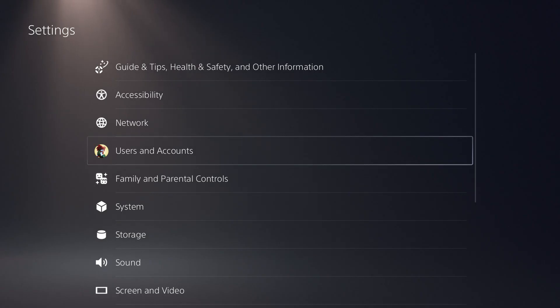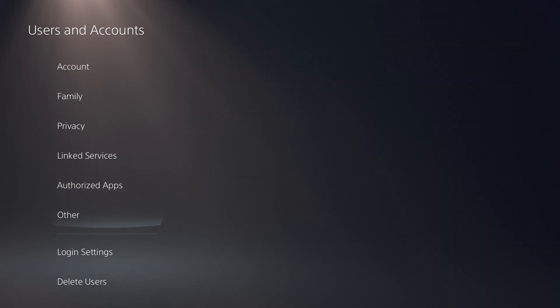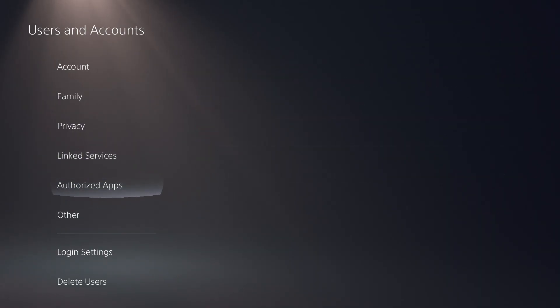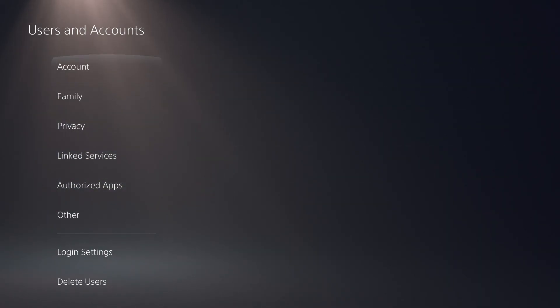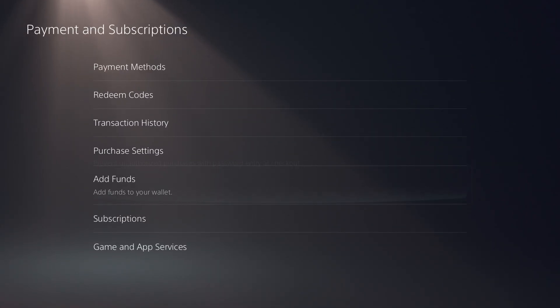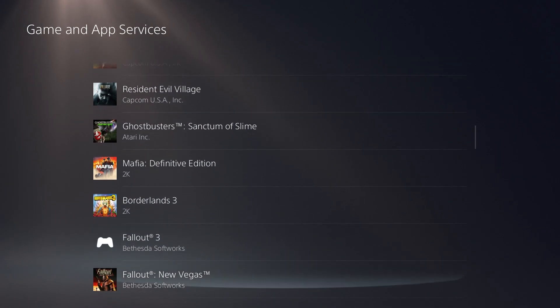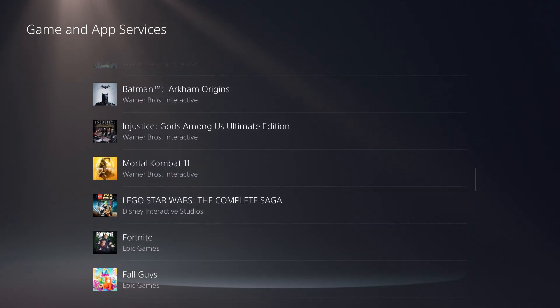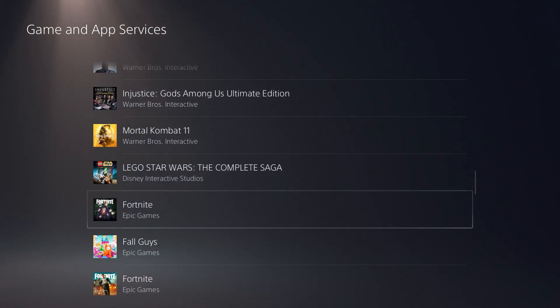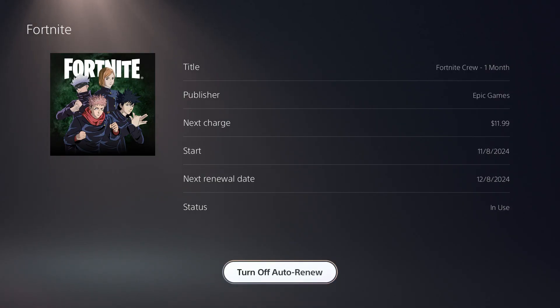You can basically cancel by going to Home, then Settings, then User and Account. Do the same thing for Xbox — go to Account, then Payment and Subscription, then go to Gaming App. Scroll all the way down and look for Fortnite Crew. It will say 'Fortnite Crew One Month' and then you can turn off the subscription.